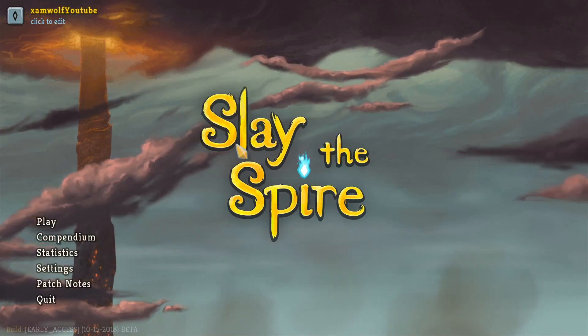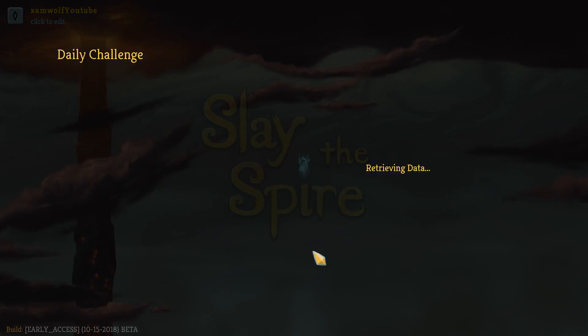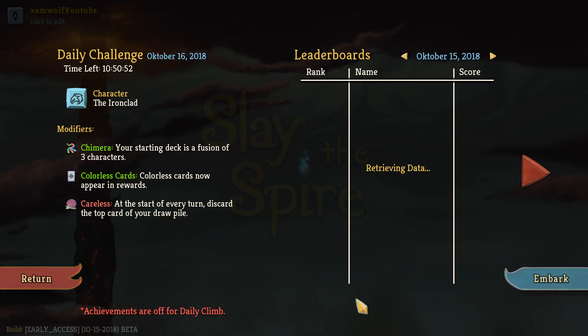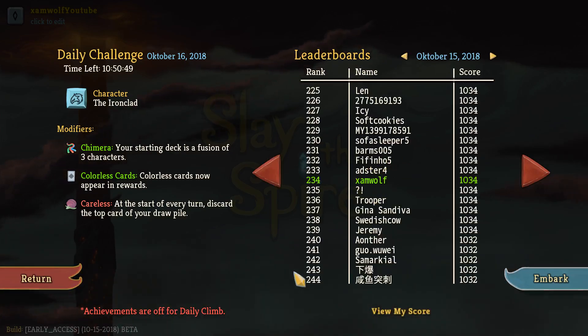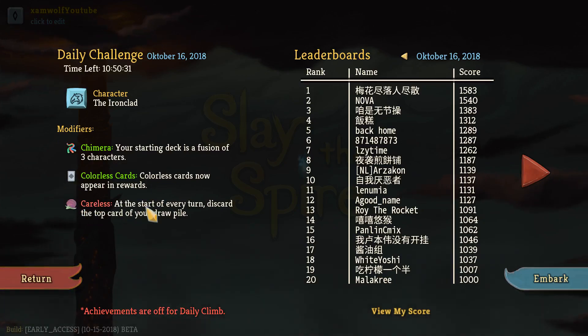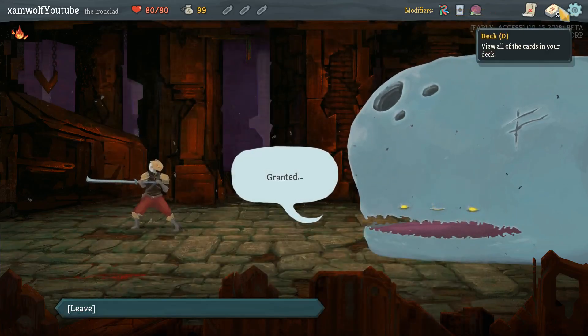Welcome back to Slay the Spire — some challenging dailies. Yesterday wasn't great because we lost 200 points in the end. Today we need a clean 1000 points for the front page, which is pretty harsh, especially with the starting deck. Chimera is kind of fun — colorless cards are amazing. Careless: at the start of every turn, discard the top card from your draw pile. Could work, probably won't — I'm not sure if there's a chance this works out.